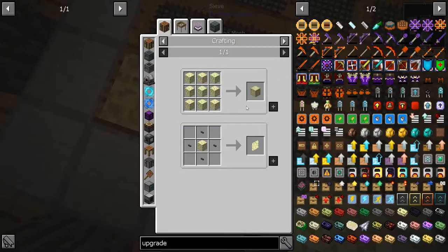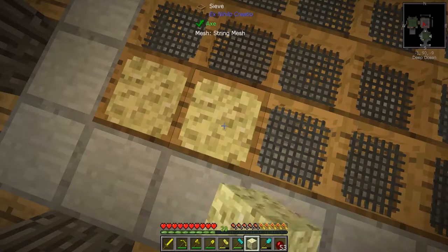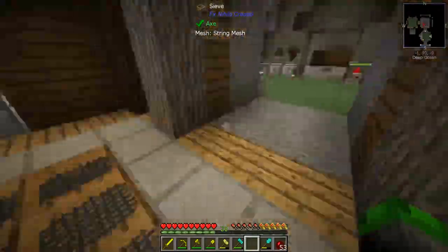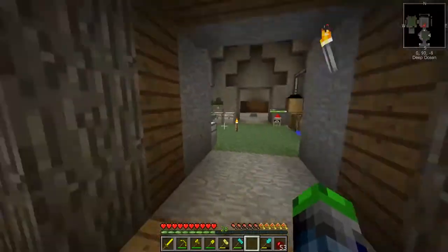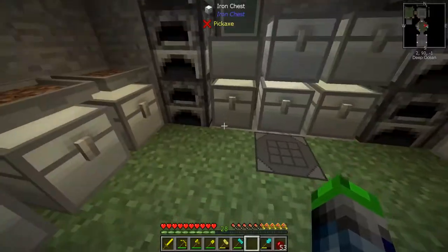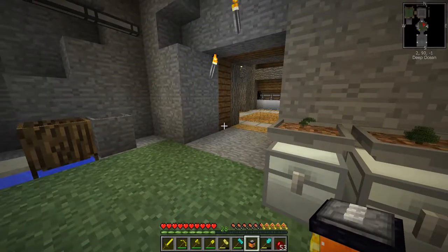Let's go ahead and sift these up so hopefully we get some materials. Looks like we have to use a string mesh rather than iron mesh. After sifting we didn't get anything yet - so I'm going to be here for a bit longer than I originally anticipated. We might actually be able to automate the lava part a little bit.